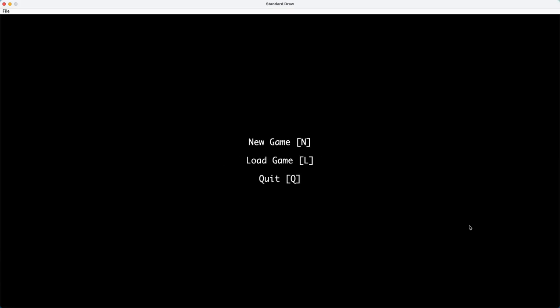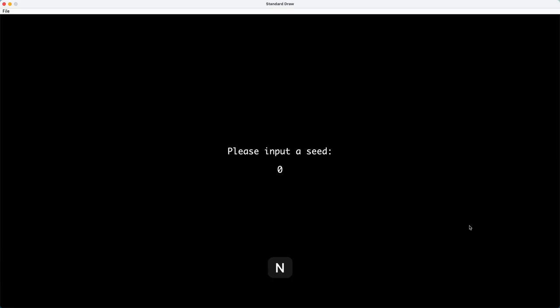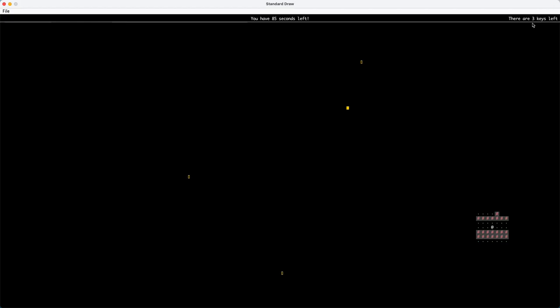And if you press it again, it will show you only what you can actually see. And if you step on the trap, you will lose the game, and it will go back to the main menu.